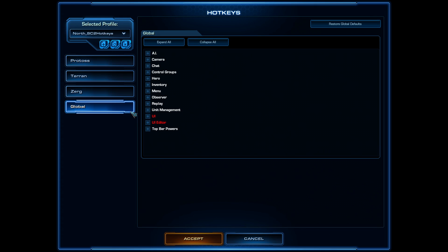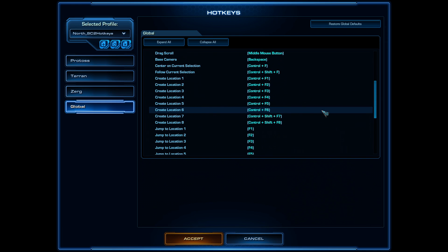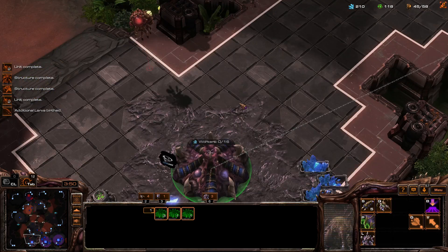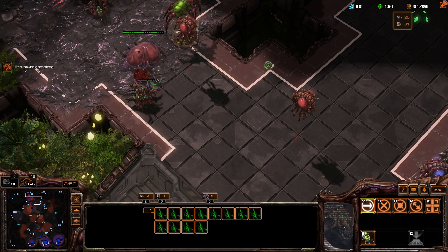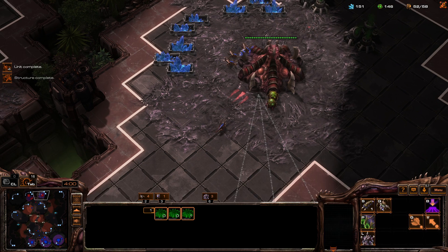There are two crucial things that you must have to be twice as efficient. The first thing is camera hotkeys. They allow you to quickly move between camera locations that you create and lock in your match. For me, it's at least four bases, and it allows me to quickly shift my focus from base to base, doing injections and saving just a ton of time. You need to have at least three, and with time and practice you'll be able to utilize four, five, or even six to facilitate your gameplay.